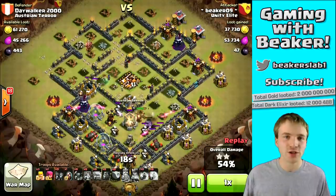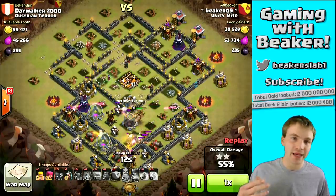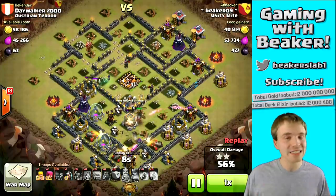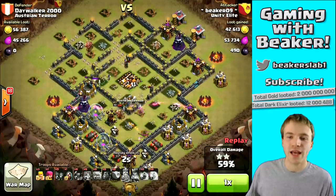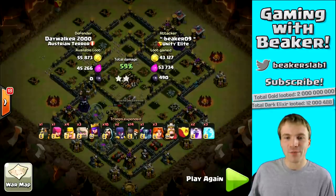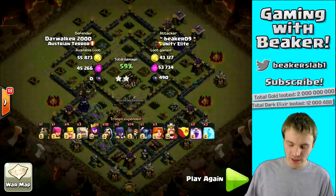When I say fifth spell, typically in a raid like this you're going to have two rage and two freeze spells — there's one spell left over. You can use a lightning spell, another rage spell, another freeze spell, or a jump spell. I still think a jump spell is the best option if you're going for a three-star or a serious raid, with a golem-based army. With an air army there are other options — probably a rage spell is best. We'll talk about that in the next clan wars video.